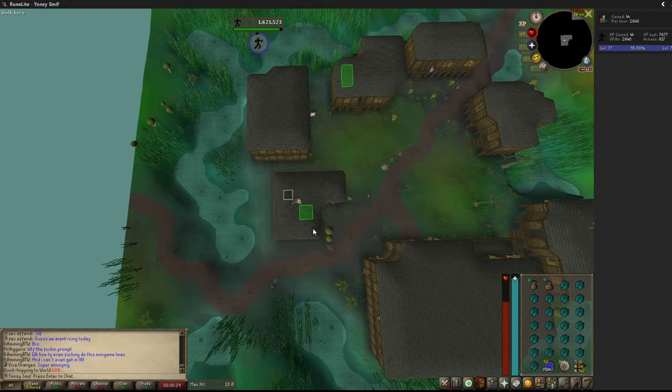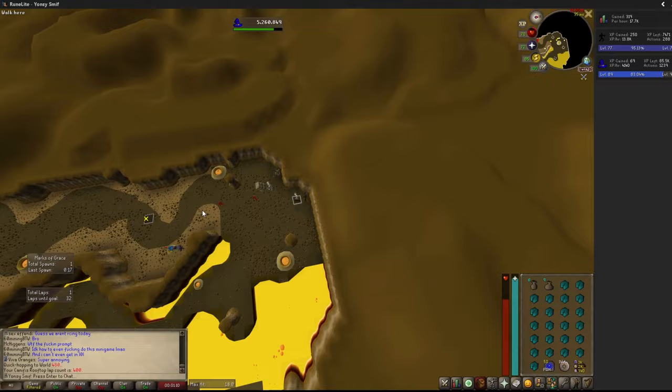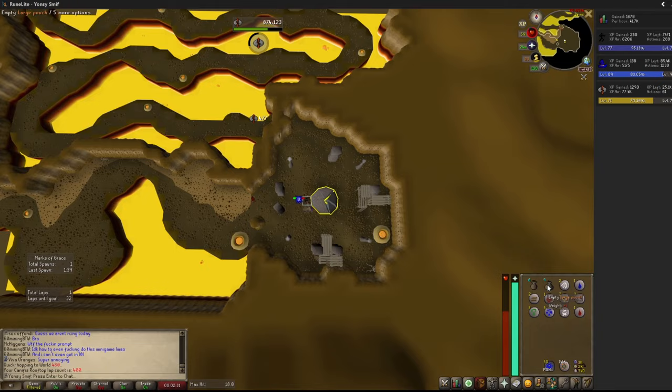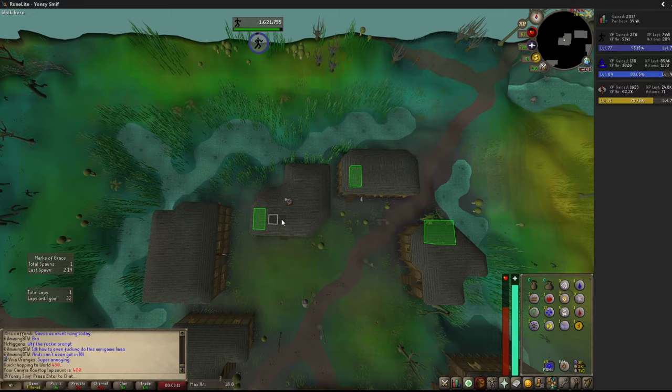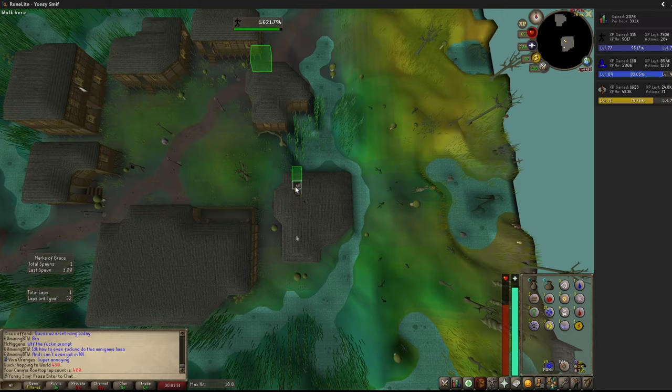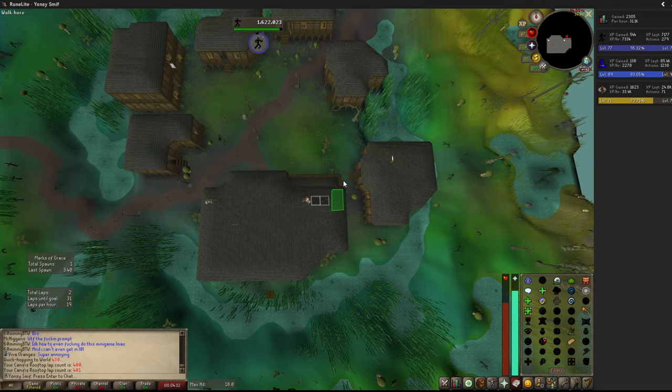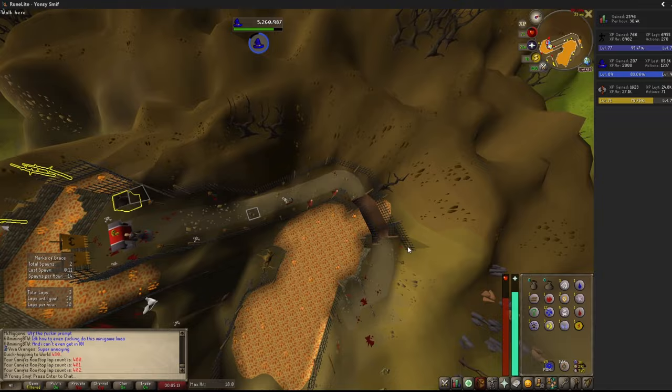Now for the AFK and hybrid training methods. To collect marks of grace at a ratio of about 66% AFK without losing any spawns per hour, you simply run laps until a mark spawns, pick it up, then wait about 2 minutes and 15 seconds to complete that lap. Once you're done waiting, finish the lap and continue running laps until another spawns and repeat. The exact wait time depends on how many eligible laps you completed since the last mark spawn: wait 136 seconds if it was the first eligible lap, 93 seconds if it was the second, 49 seconds if it was the third, 5 seconds if it was the fourth, and 0 seconds for each following lap if you got very unlucky.